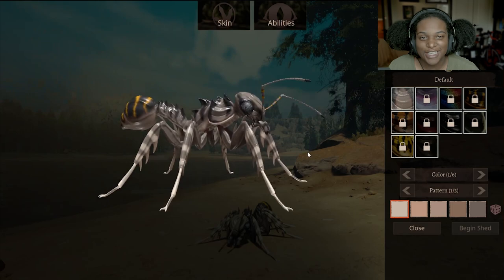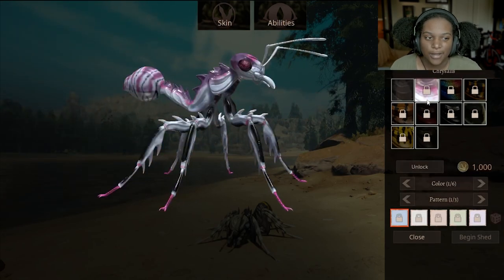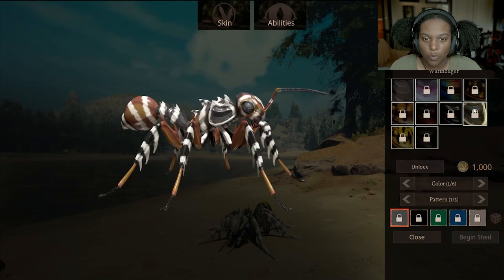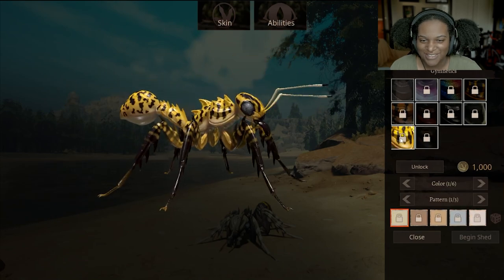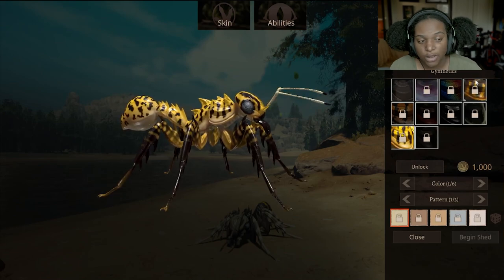Let's take a look at the skins. This is the default male Magna Ant. Next we have Priscilus, Cuckoo, Roughneck, Tigress, Inferno, Black Knight, Warmonger, Gymnetics, and Widow. I really like this one — I like black and yellow — but they're really good for the most part.